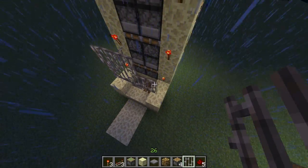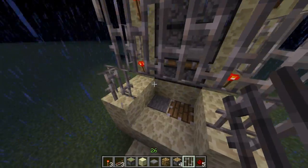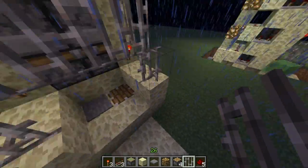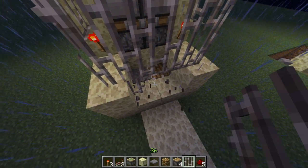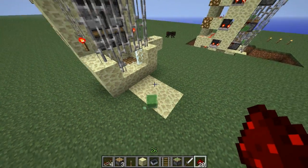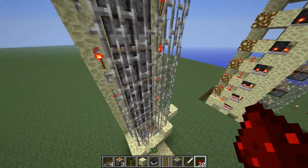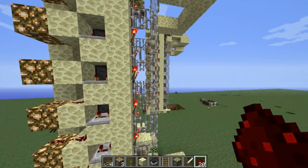I'll put an iron bar everywhere I can place it. Sorry — my hard disk was full and I stopped recording without noticing. One pane has to be a glass pane because otherwise they would connect. Just make a cage out of iron bars or glass panes — it can be anything you want, but I think it looks cool like this.